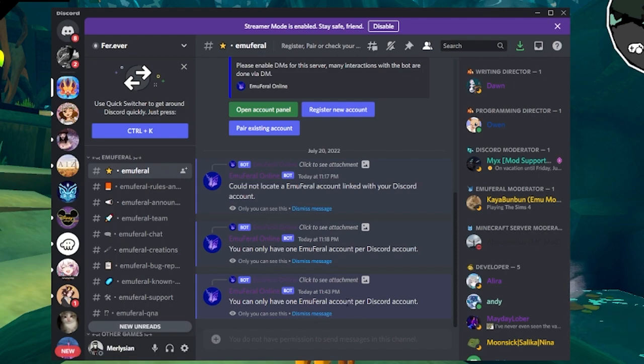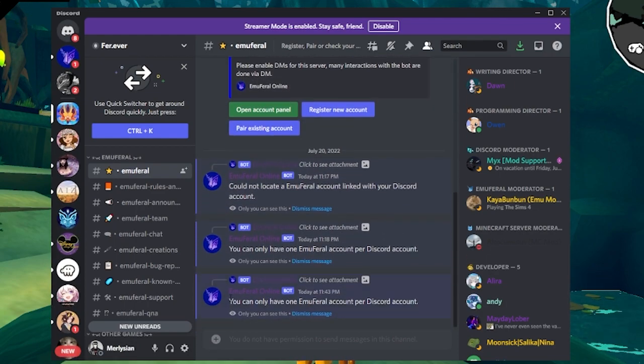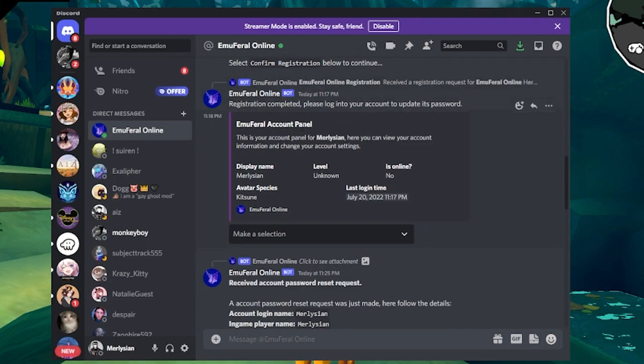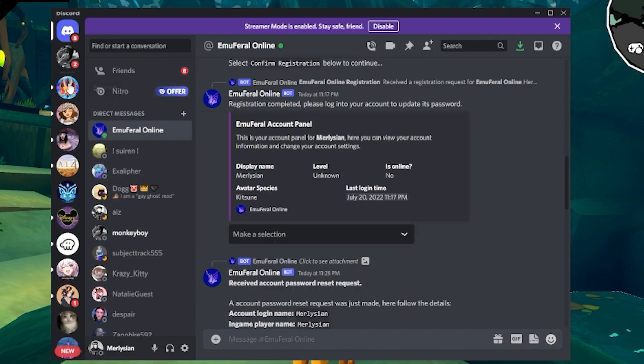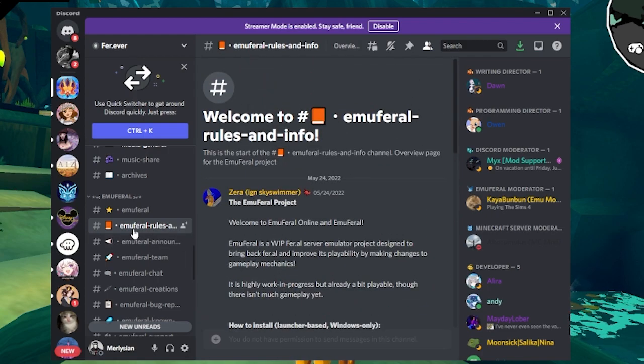Once in the Emu Feral section, go ahead and register a new account. I can't show you that step since I've already registered, but basically you'll press 'Register New Account' and a tab will open asking for your username and whether you want two-factor authentication — I highly recommend enabling it; we know hacking stories and it's not fun. Make sure your DMs are open to receive messages from the server. The bot will DM you from the Farever server — the server is called Farever, by the way. Then press 'Open Account Panel' to see your account info. The game is safe to download — no viruses.